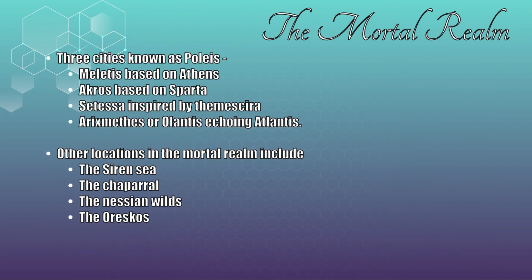In Theros, there are three main realms. You have the mortal realm, or world of the living, which is our everyday normal world. There are three main cities in Theros known as Polis. We have Miletus, based on Athens, focused on magic and learning. Next, we have Akros, based on Sparta, based around warriors and strength. And finally, we have Setessa, which is inspired by Themyscira, based around nature and mysticism. Of course, a trip through the ancient Greek inspiration track wouldn't be complete without a tale about a city that was cast into the sea by an angry god. Arixmethis, or Olantis, is an obscure legend on Theros echoing Atlantis.